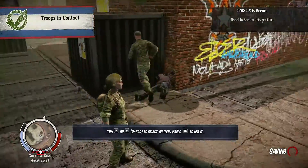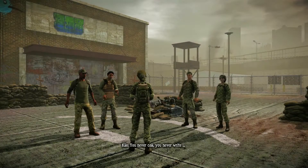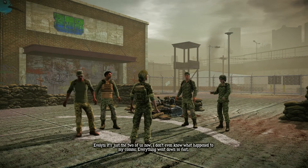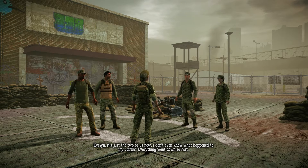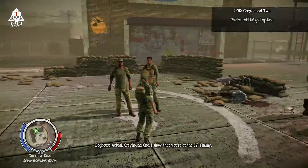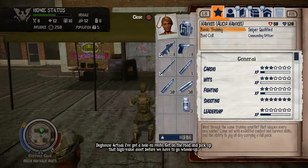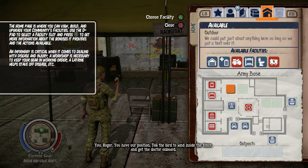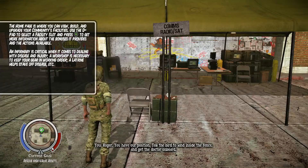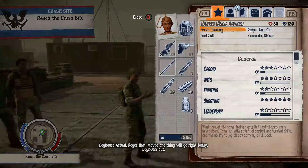Troops in contact, need to harden this position - LZ is secure. Greyhound Two, I thought we lost you. It's just the two of us now - everything went down so fast, this whole mission is messed up. We dug in here like they said but these guys got in anyway. Greyhound Two, everything held together - I got a helo en route. Get on the road and pick up that high value asset before we have to go wheels up. Get the doctor on board.